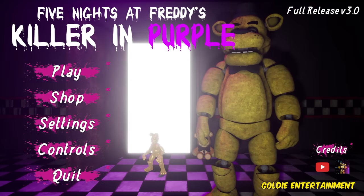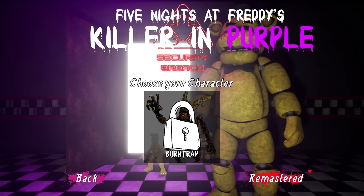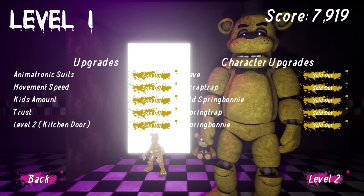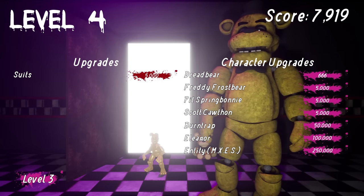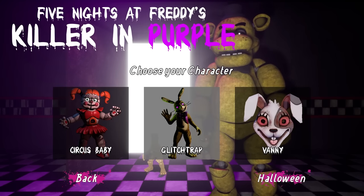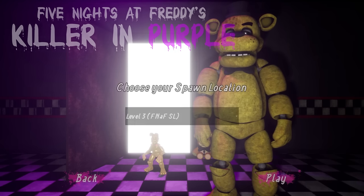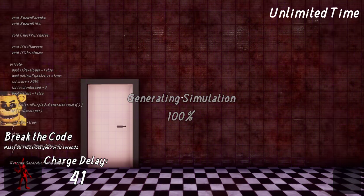Let's go ahead and hop into the game. We want to check the new character but we don't have them yet — all we did in the last video was buy the map, so we just bought level four. We do need to buy a suit though. Let's go ahead and press play. We're gonna play as Glitch Trap — it's only fitting — and then go from Sister Location into the new level.